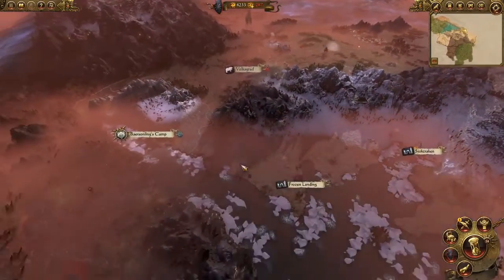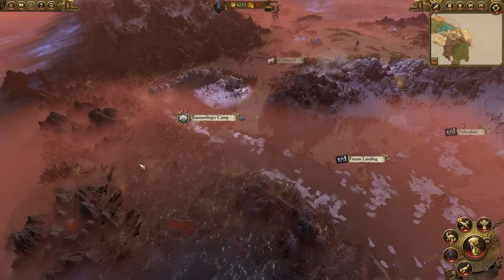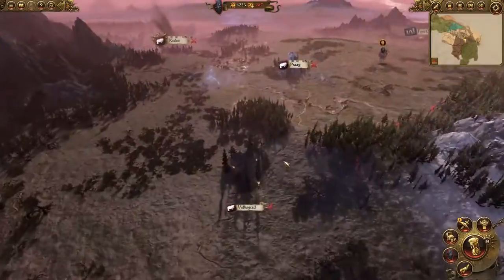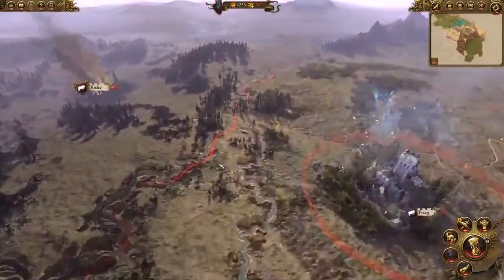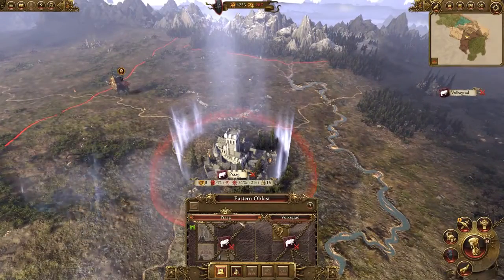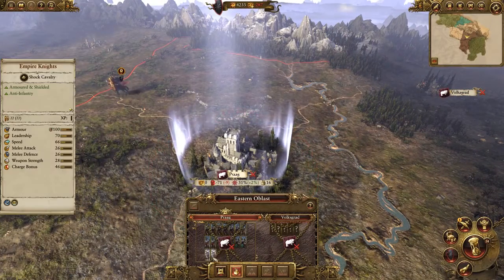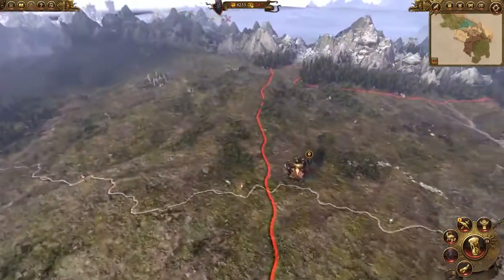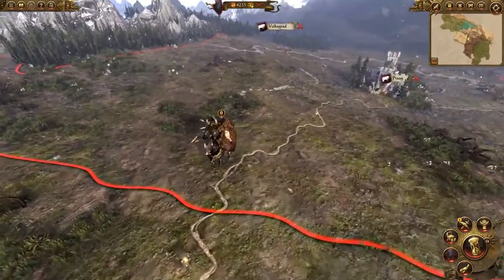Now we needn't have chosen to advance westward through Norska from the beginning — our other possible route out of the Chaos Wastes is of course through the human lands of Kislev. This is a challenge as they're militarily strong to begin with and also have some well-garrisoned cities, such as Prague here. However, we're hedging our bets and we've stationed an exalted hero, Festegax Helrik here, to keep an eye on Kislev developments.